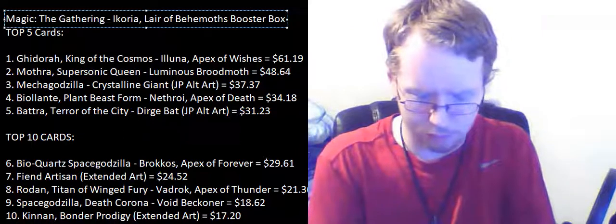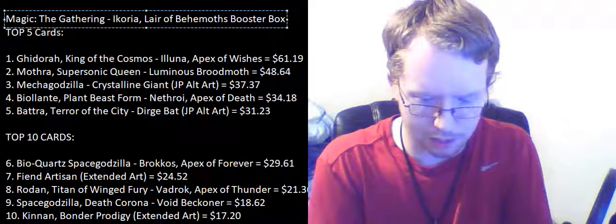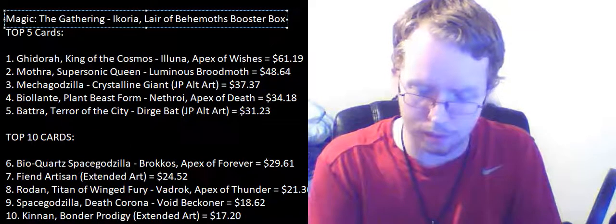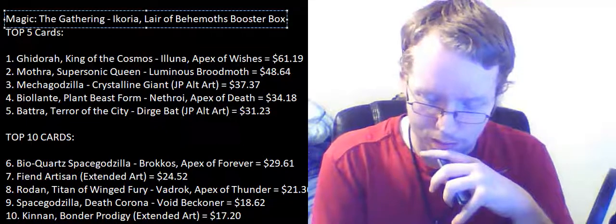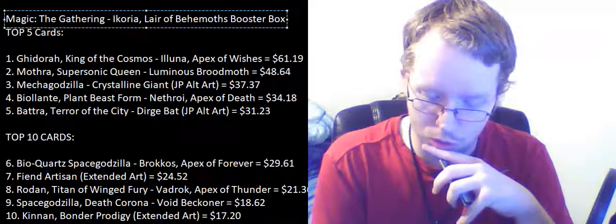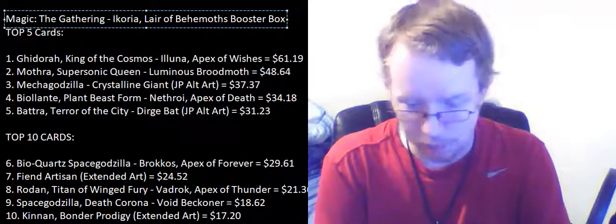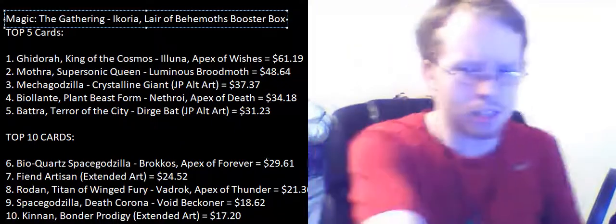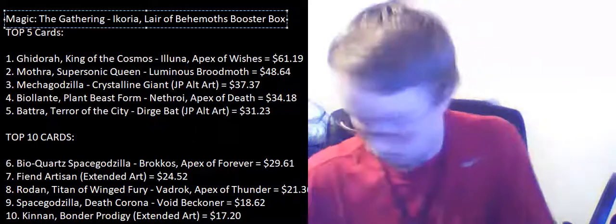Another Arc Cloudpiercer with different artwork, Reconnaissance Mission, Zagoth Manbus, and another mythic — General Kudrow of Drannith. Creature human soldier, 3/3 for three — one black, one white, one other. Other humans you control get plus one, plus one. Whenever General Kudrow or another human enters the battlefield under your control, exile target card from your opponent's graveyard. Tap two, sacrifice two humans to destroy target creature with power of four or greater. Wow. And a foil Paragia Tiger — it's a common but not bad. That's two mythics so far.